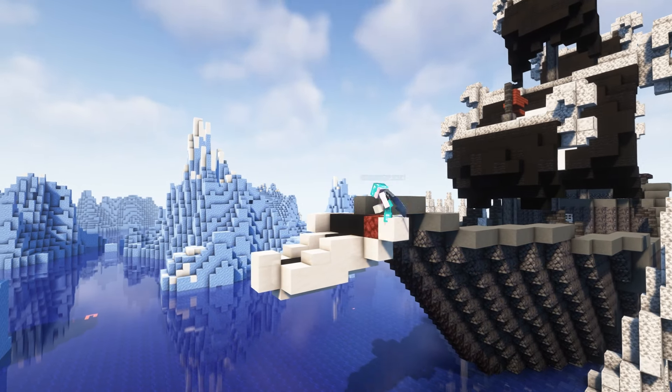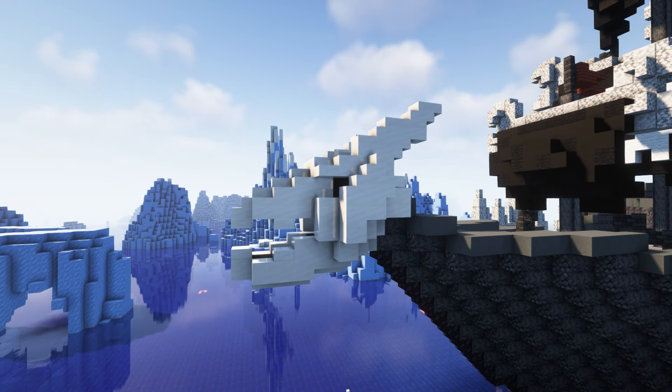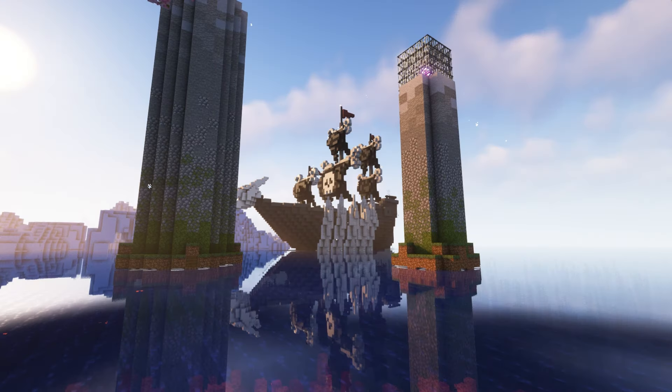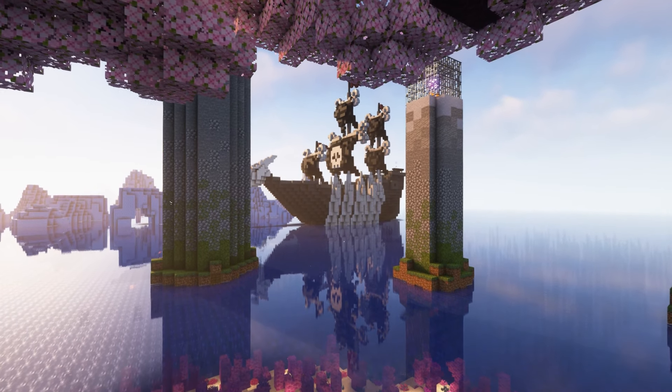For my finishing touches, I wanted to add a dragon skull to the bow of the ship, which should really tie this whole thing together. I had some trouble figuring this skull out, so I used the help of a tutorial that I've linked in the description. And just like that, we've got ourselves a skeleton ship.